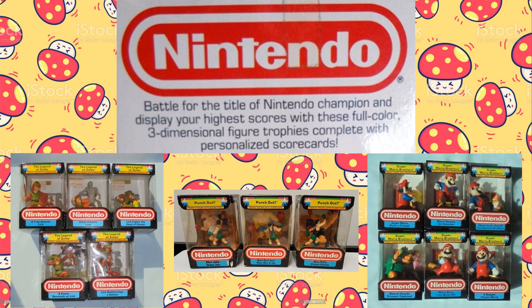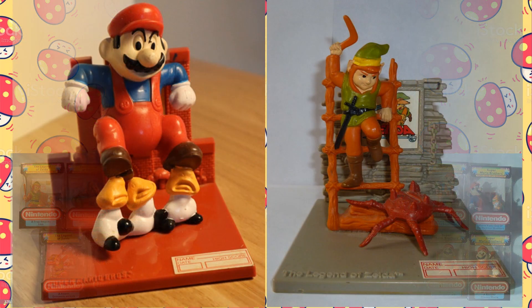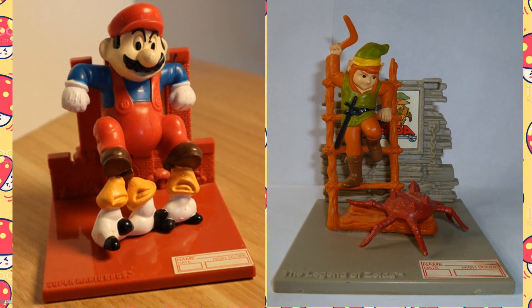In 1988, during the height of the craze for the Nintendo Entertainment System, Hasbro released three sets of PVC figure dioramas that depicted scenes from three of their most popular video games: Super Mario Bros., The Legend of Zelda, and Punch-Out!! These small diorama scenes are described as being trophies, and the base of each figure had a scorecard sticker where you could write your name, the high score, and the date you achieved the score.